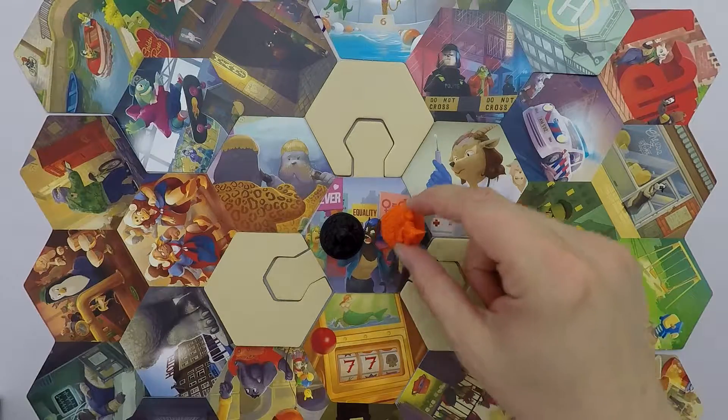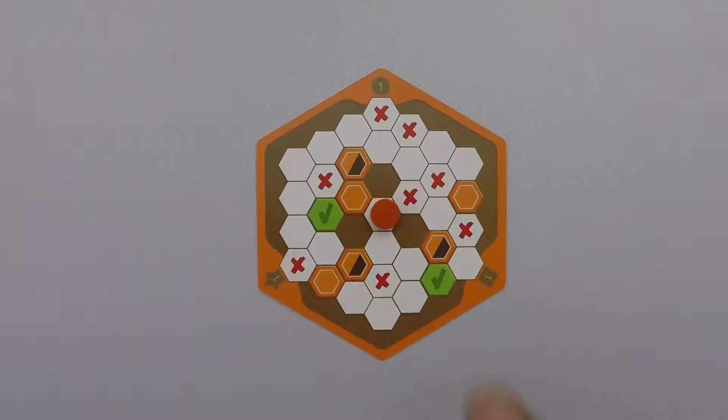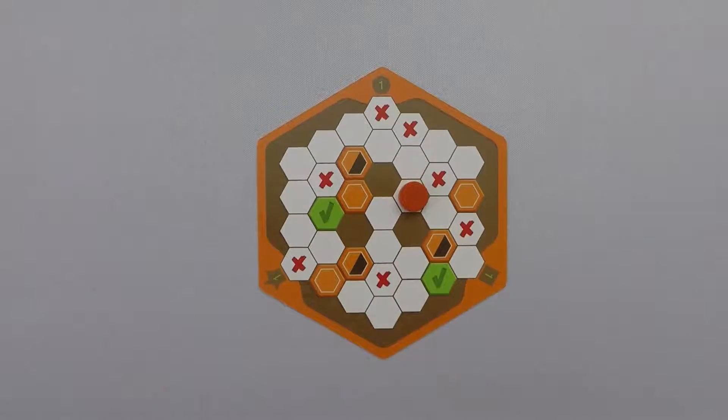Move: detectives decide where to move the pawn on the board. Intelligence officers move their tracking disk to match this movement. Resolve: the space that the detectives moved into is now resolved, and then the team will immediately go back round to the Gather Intel phase.